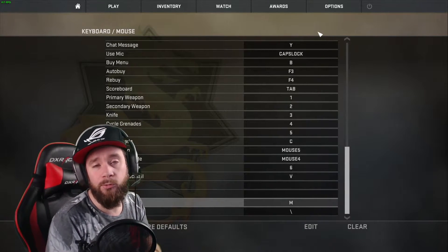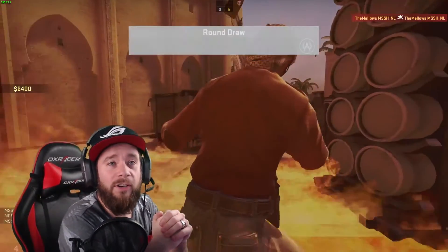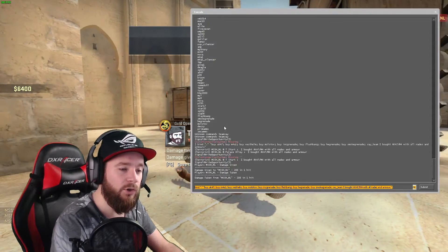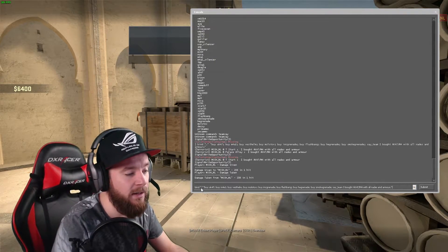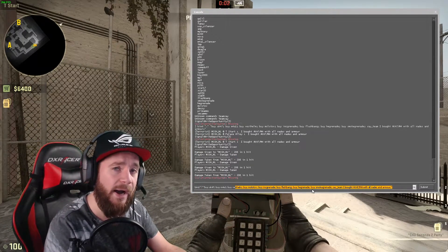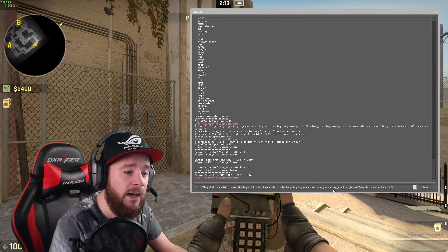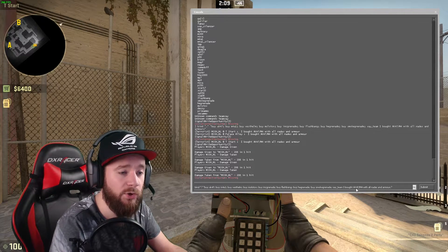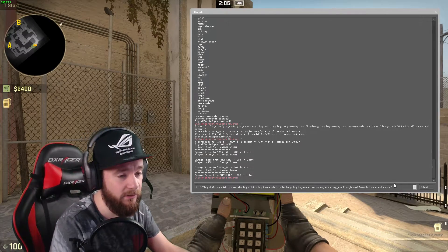Once you are in the game, open up the console and put in the bind you made. I changed a few things from the website: I changed the key to be bound to a dot, I removed buying my defuse kit because I'll make a separate bind for that, and I added a say_team message: 'I bought AK-47 M4 with all nades and armor' — that will tell my team what I bought.